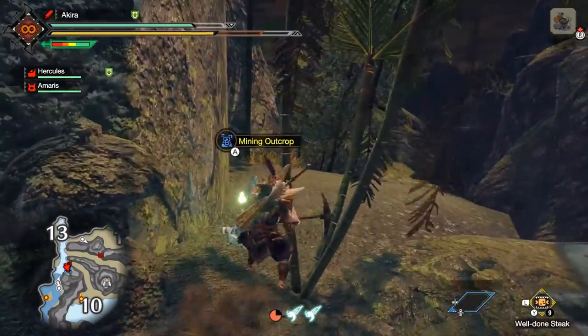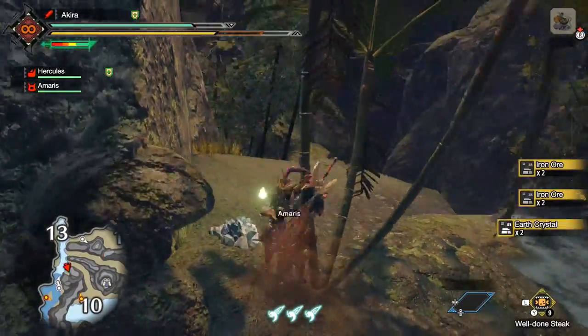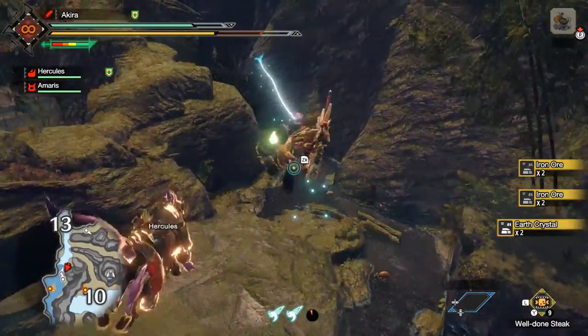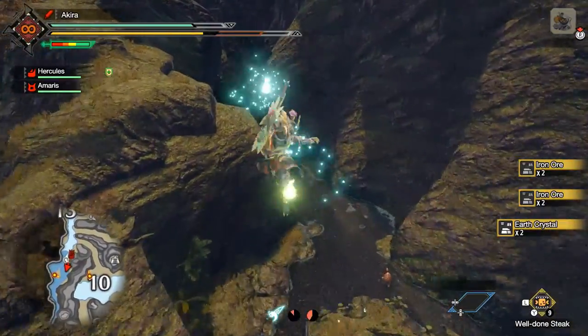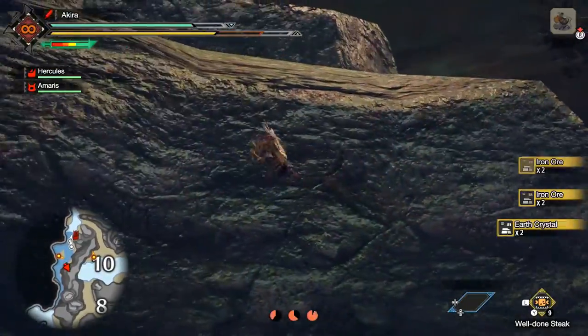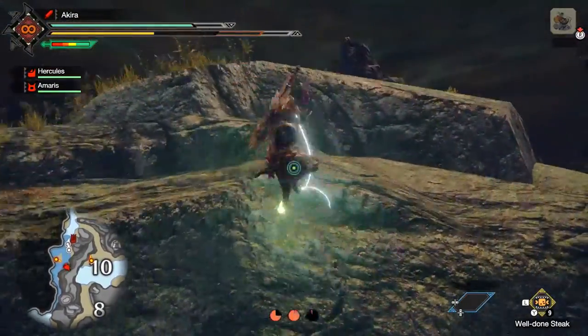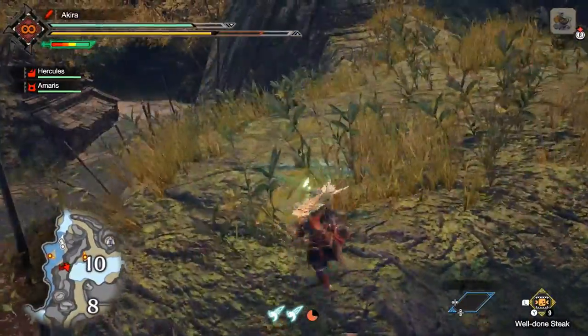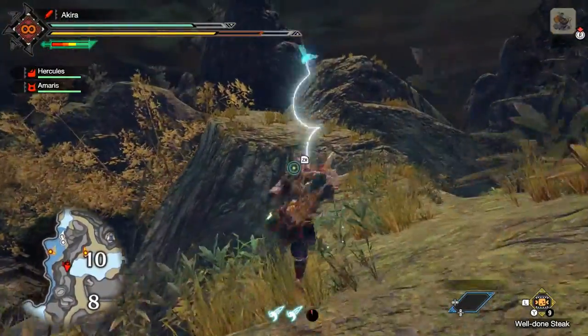I lied - I'm a big fat liar. Iron ore and earth crystals do spawn in high rank, but the run-of-the-mill blue spots do yield those. You can make fun of me in the comment section below.